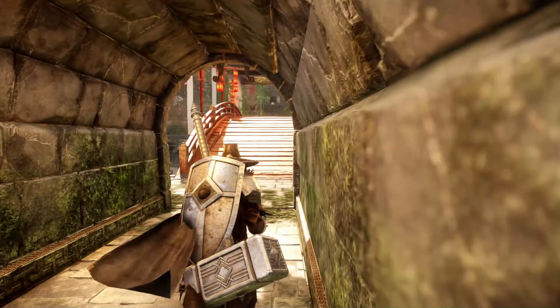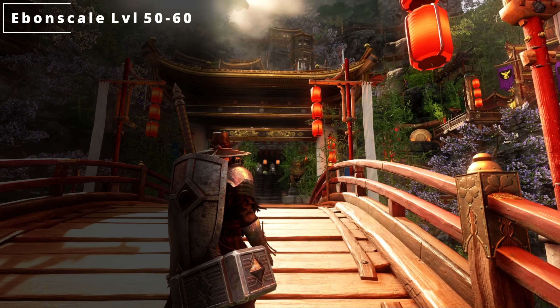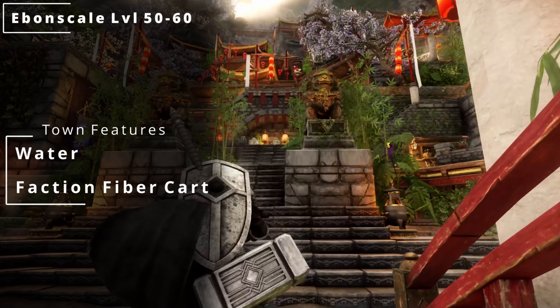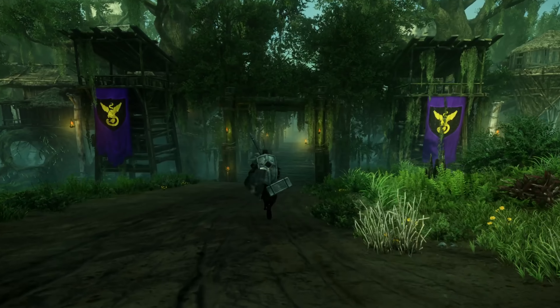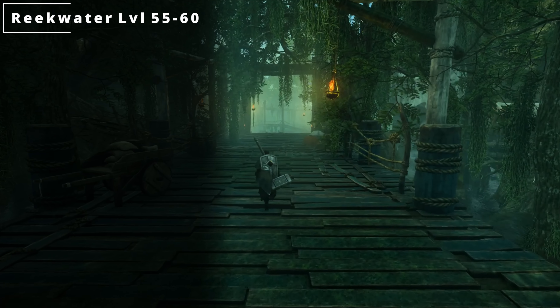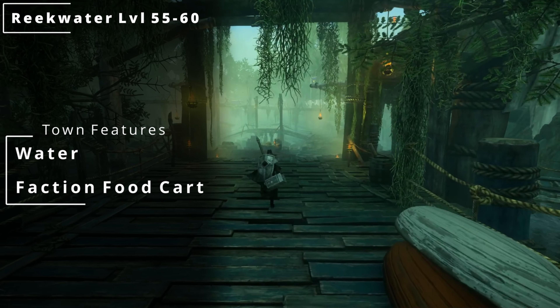Second from last, we have Ebon Scale Reach. This is probably my favorite town, and this level is between 50 and 60. Here you can find water, and then for the faction, it's going to be a fiber supply cart. And lastly, we have Reekwater Hamlet, which is going to be between levels 55 and 60. Here you can find water and a faction food supply cart.